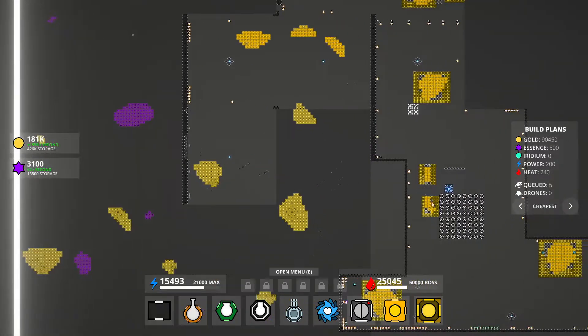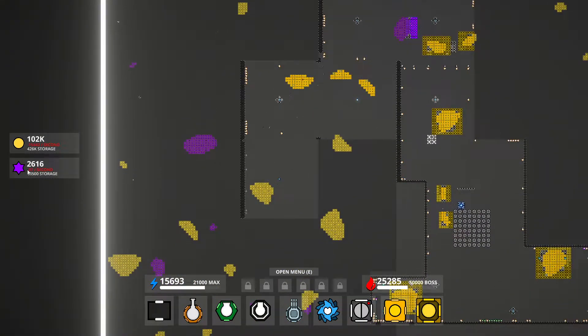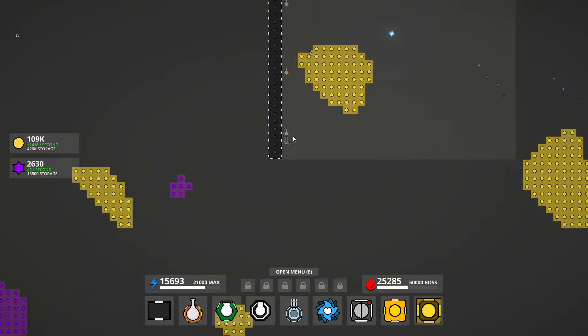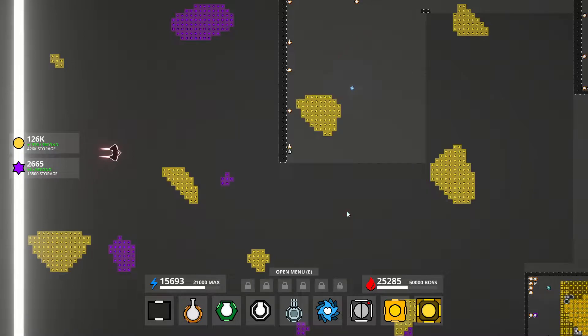They'll place the walls first because I have it set to cheapest first. I've expanded my power like crazy, and beyond that I've just been cleaning up. We're spending a ton of purple — that has to be on this gun. Here it comes. I want to see this thing fire. Low accuracy, I think it had good range — actually the same range as the sniper, so we should get to see it fire.